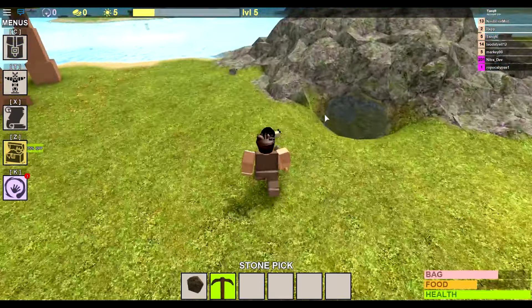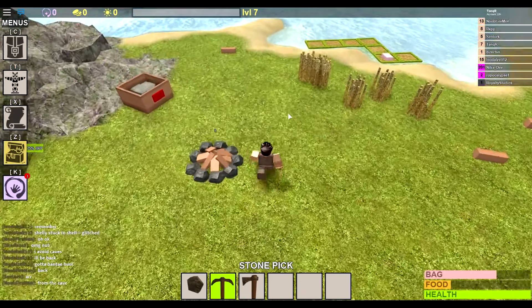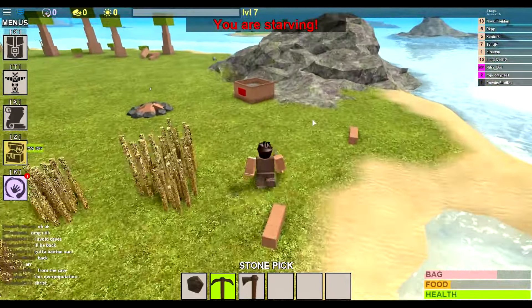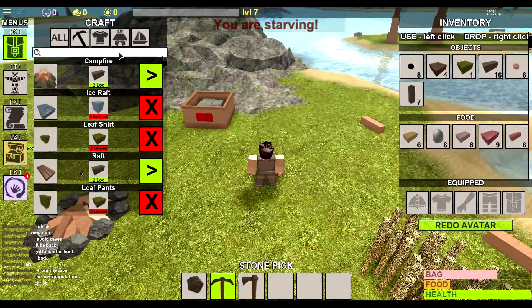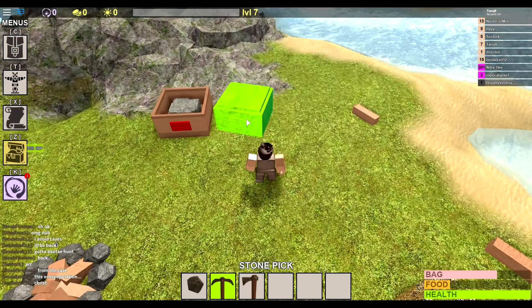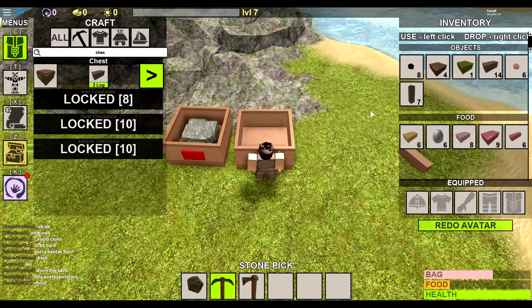Alright guys, as you can see in the bottom right, we have new recipes: a saddle, iron axe, iron pick, iron bag, and a tower. I've made a chest to store my stone because I ran out of backpack space, and I've added some more traps for food. To make a chest, go up here, type in 'chest,' make sure it's on the build tab, press auto rotate, place it down, open it up, and right click to stack everything into the chest.